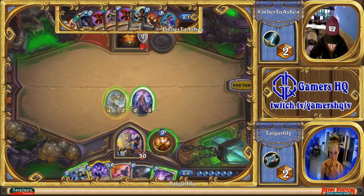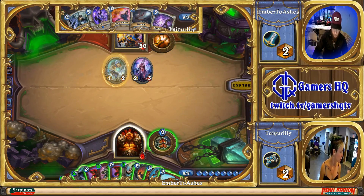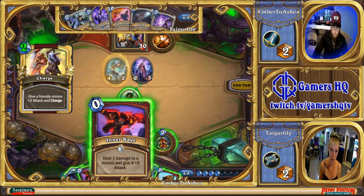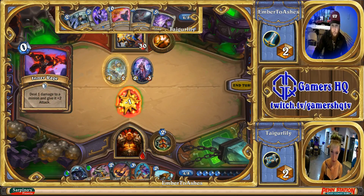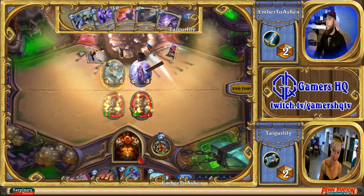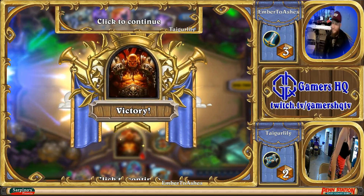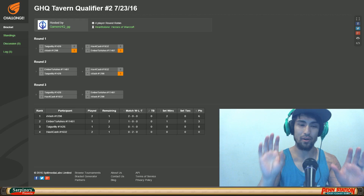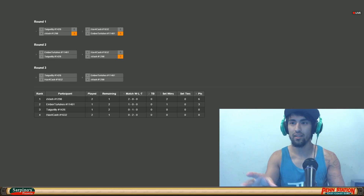Here it is. Raging Worgen, Inner Rage, Inner Rage, Charge, then Faceless Manipulator. And that is 40 damage on board right there. Ba-da-bing, ba-da-boom! Ladies and gentlemen, one-turn kill. OTK Warrior at its finest — that is how you do it, boys and girls. I had heard this deck existed but had never looked it up on my own. That's how it's supposed to work. You see it win out of nowhere by other means just because it's actually a decent deck, but that's how it wins the right way, how it wants to win every time.